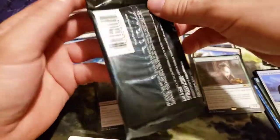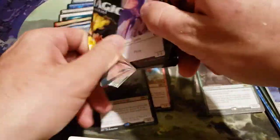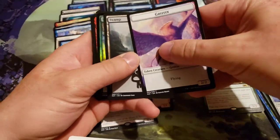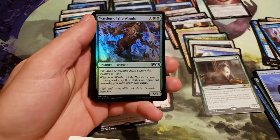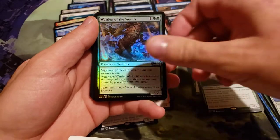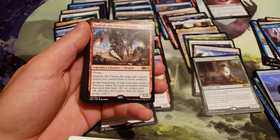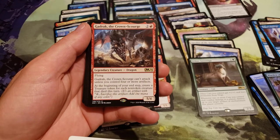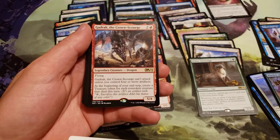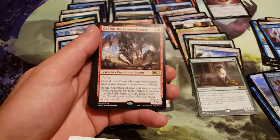Last pack — come on, give me that Ugin, please give me that Ugin. And Warden of the Woods, foil. And our rare is Gadric the Crown Scourge. Flying. Gadric can't attack unless you control four or more artifacts. At the beginning of your end step, create a treasure token for each non-token creature that died this turn.